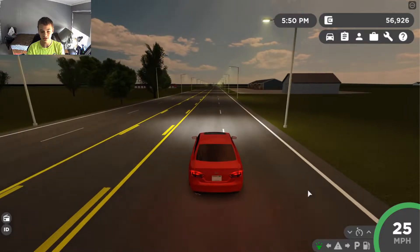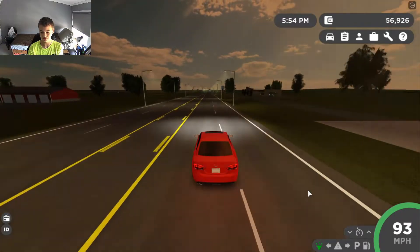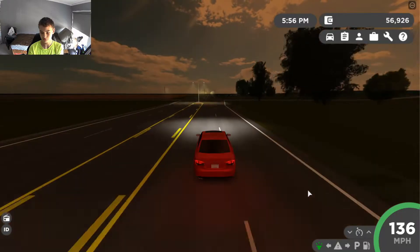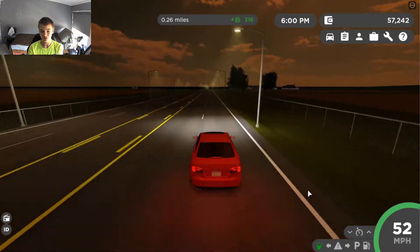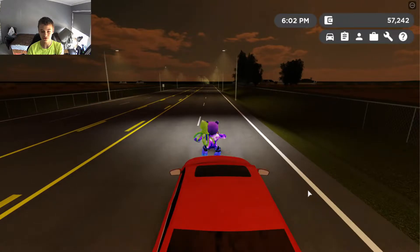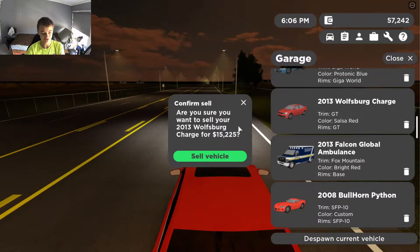The Jetta has way better acceleration than the Ford F-150 — it accelerates really fast, and has a top speed of 144 mph, which is impressive for an affordable car. The braking isn't the best. If you sell the $17,500 trim, you get $15,000 back, losing about $2,000.